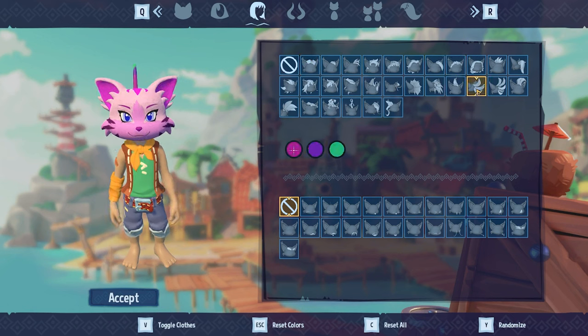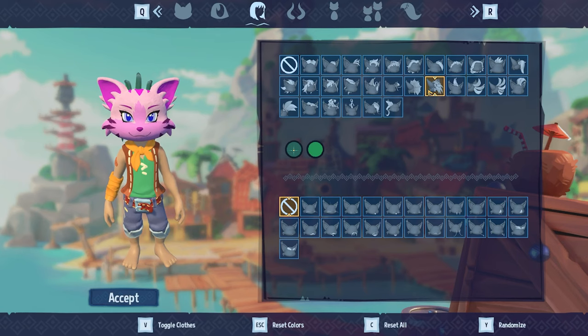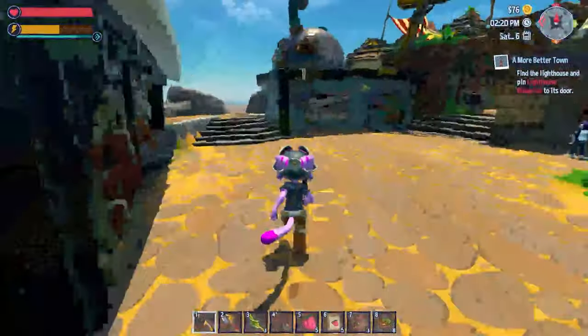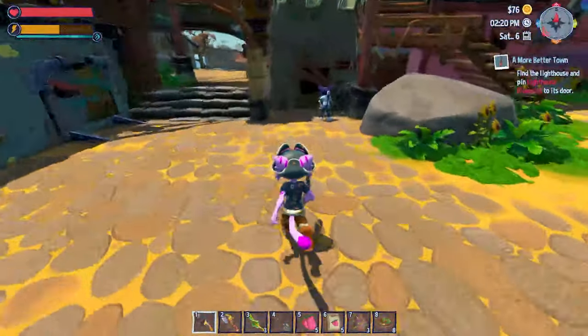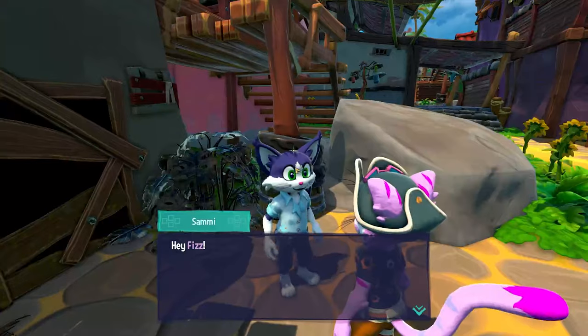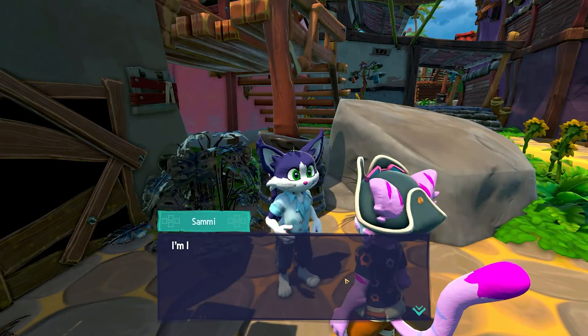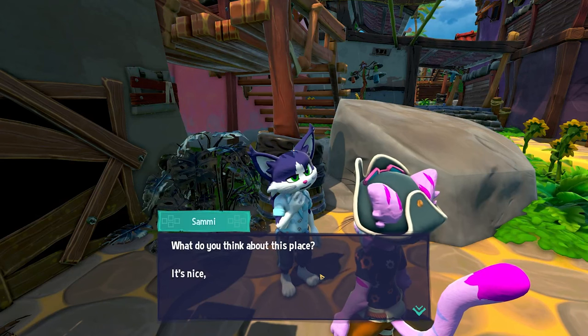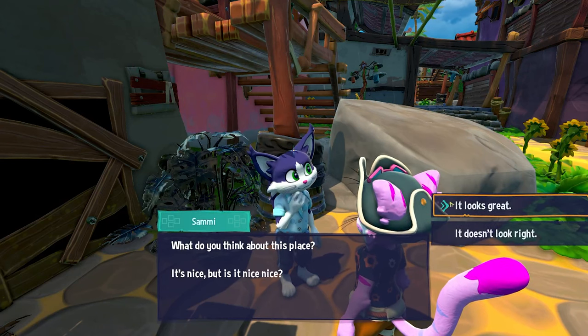There is an option to edit your character in the game later on when you find a certain item. At present, I have only played around 5 hours of the game, not including the demo, but I have come across many missions, colourful characters, treasure troves, shipwrecks and varying recipes to find, learn and craft. As far as I can tell, there are no enemies, which adds to the relaxing feel of the game.